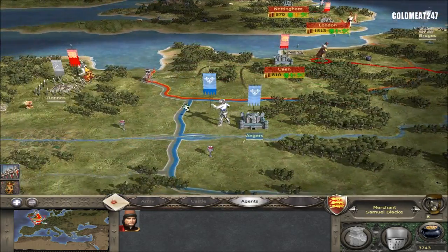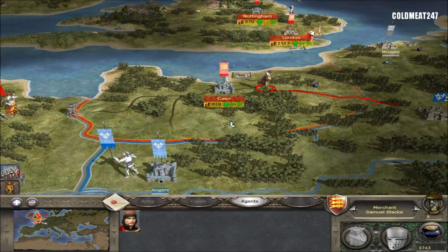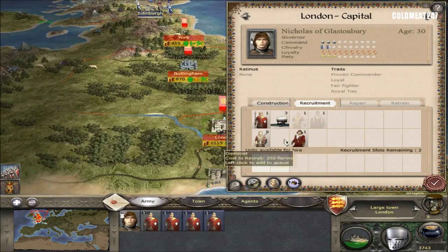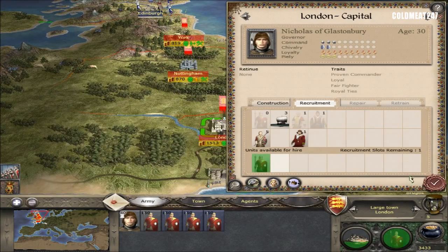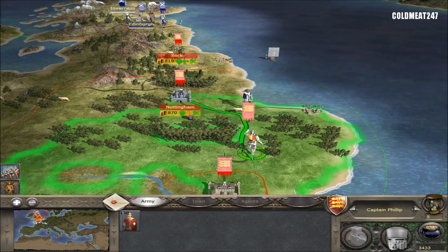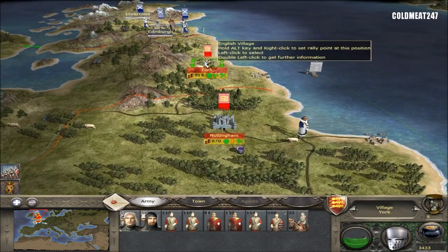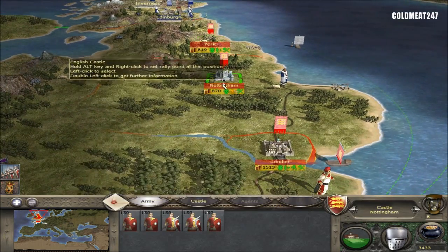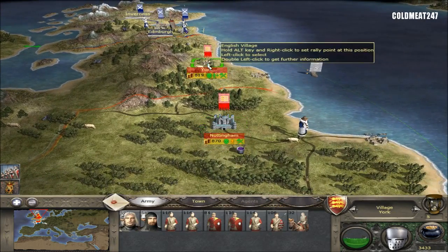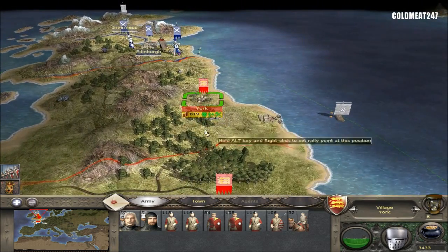Wine. Let's go see Paris with this merchant. There's no other construction to do. We can recruit more troops. We're gonna keep recruiting spear militia that we're gonna send to Nottingham, and eventually to York, to have a decent force of militia there. I have spearmans in Nottingham, but it's more actually archers that I need against the Scots.